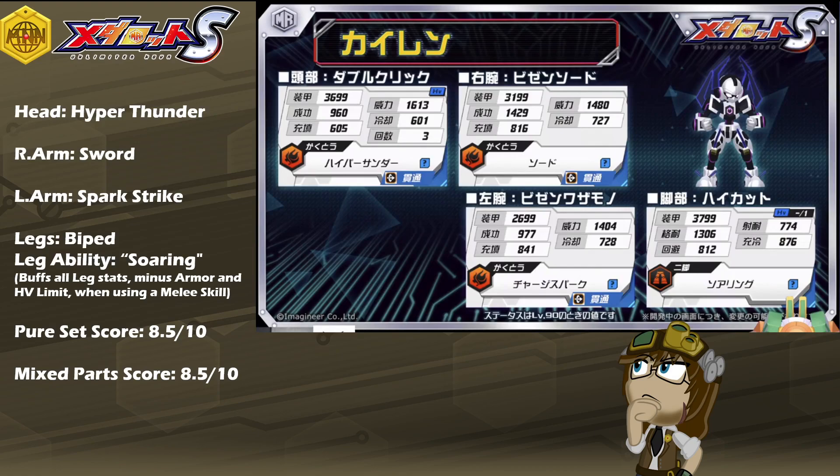Biped Legs with Soaring is very good for any conventional melee fighter. Even if it does require a few turns to build up, if you are able to build up for that, you will certainly see it pay off in the long run. Hyper Thunder for the head — you may or may not see a use for it depending on your team build, especially because it is a heavy part with a no-dodge and no-defend penalty. Sword and Spark Strike are probably going to be two of the best pieces you can make use of for the conventional balance they bring. Much like Musha Beetle showed that even the most ancient-looking designs can command a powerful presence, Kyren also shows that sometimes newer is better — with a futuristic cybernetic design demonstrating that speed and power is most certainly the way of the future.